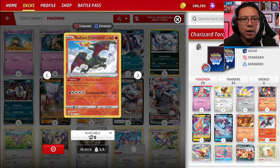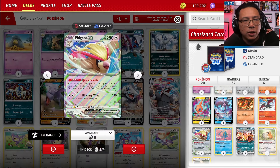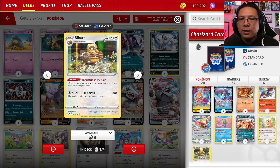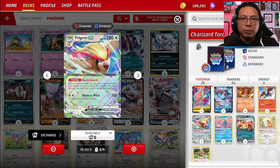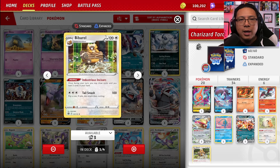As far as secondary attackers go, we've got Radiant Charizard for the late game, where its Excited Heart ability makes its attack cost cheaper the more prizes your opponent has taken — if they've taken 4 prizes, you can attack with just 1 fire energy. For draw engines, normally we see Pidgeot in Charizard decks with Quick Search, letting you grab a card of your choice. But Tord also squeezed in a 1-1 Bibarel line, where Industrious Incisor lets you draw up to 5 cards. Having both draw-up-to-5 and draw-a-card-of-your-choice is incredibly powerful, though it does take a hit to consistency. If they knock out the Pidgey, you've still got Bidoof into Bibarel as redundancy, so you don't get screwed and just can't draw cards.